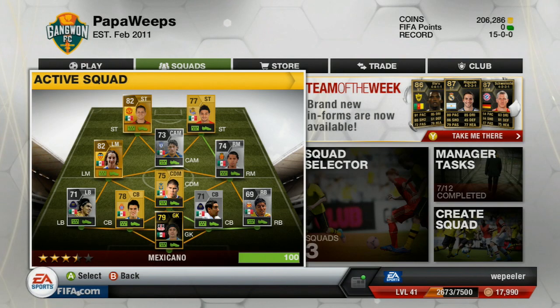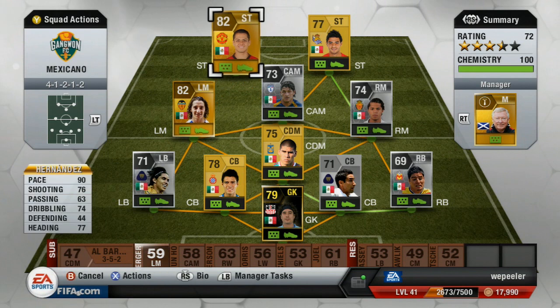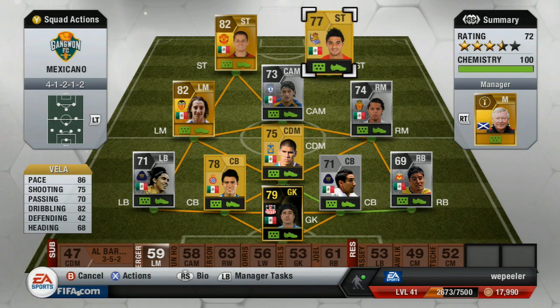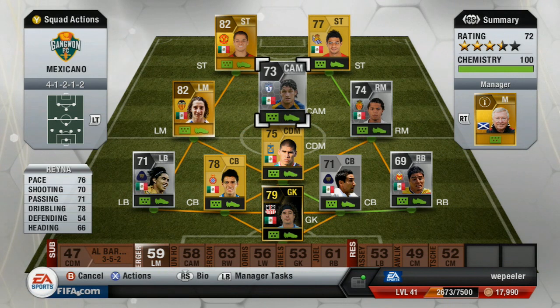What up y'all, it's your boy WePeeler in the house with another episode of Around the World. Thanks guys very much for watching. Got the idea to build an all-Mexican squad from last week's game against the United States - US was lucky enough to get a 1-1 draw, so we'll take the point. Chicharito in the 4-1-2-1-2 formation is my first striker, Vela is the other striker - very good tandem up top, Reina is my CAM.